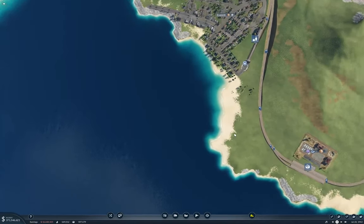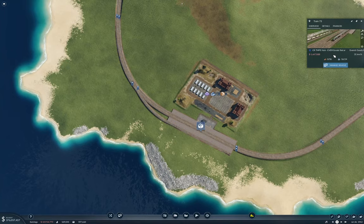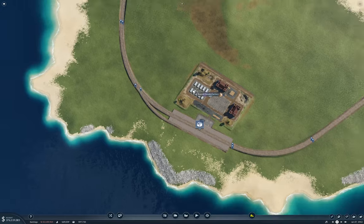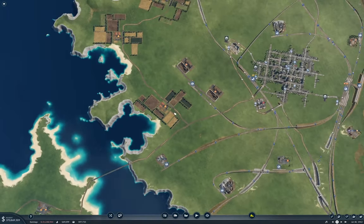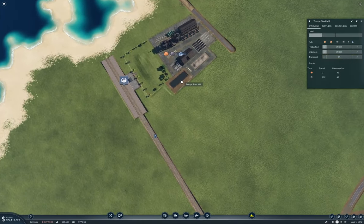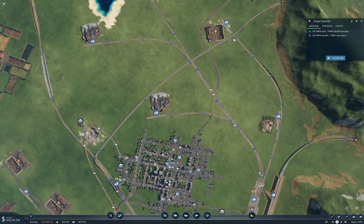Now the question is do we get any goods - are we bringing any steel into here? Oh, we do have a flat car line, which is definitely flat cars. Good. Now are we bringing - do we have a steel mill actually operating? Yeah, we do. It's not getting iron though. Okay, so we do have iron being produced.